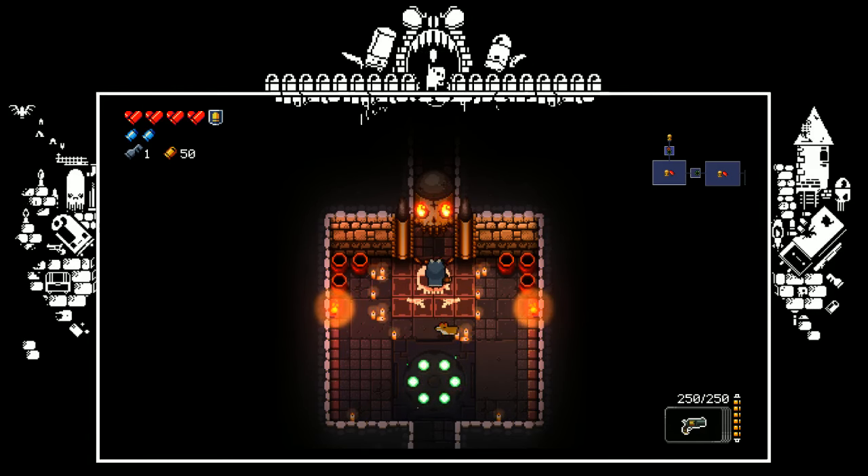Her next attack is her petrify — she'll shoot out a kind of sound wave looking attack. Her eyes will glow and you just have to dodge roll over the wave so you don't get petrified and lose the ability to shoot for a few seconds. Now her bullet attack — she has her Uzi, which she'll shoot out on both sides of her in sets of 2. You just dodge roll over it or walk through the spacing.